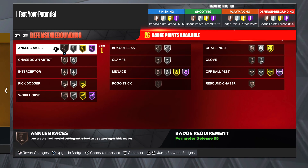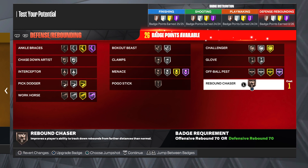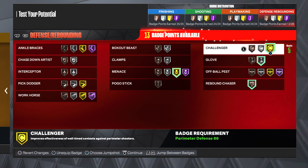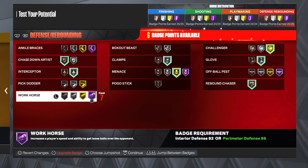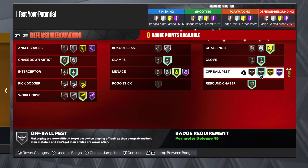For defense we're going to get: Rebound Chaser, Menace, Glove, Challenger, and Clamps. We also get two other badge slots — this might change once we go through the full build.